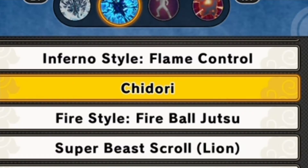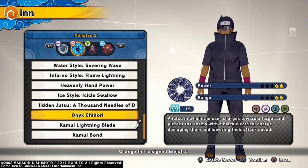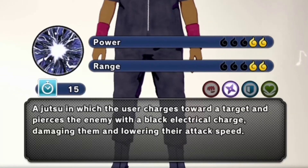Chapter 2: Gap Closers. You have gap closers like Chidori that will allow you to close the gap in between combos. Onix Chidori will allow you to break things like Petrifying Jutsu and Nido G Zone. They also have additional effects where it lowers their attack speed — use this wisely.